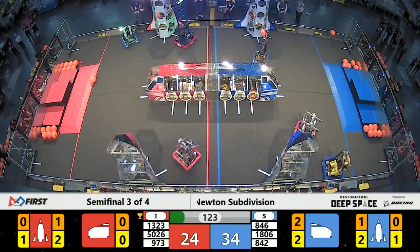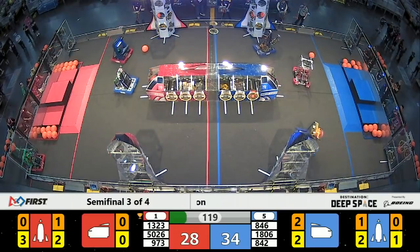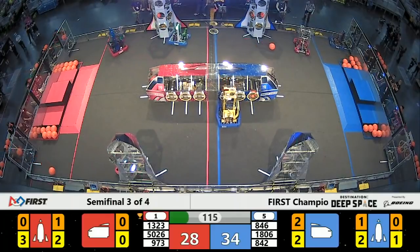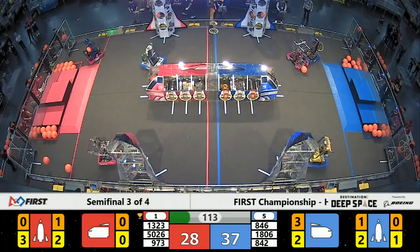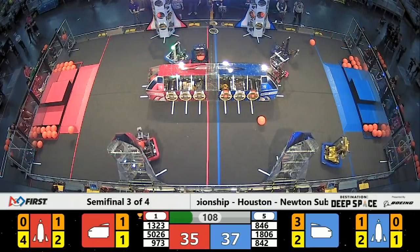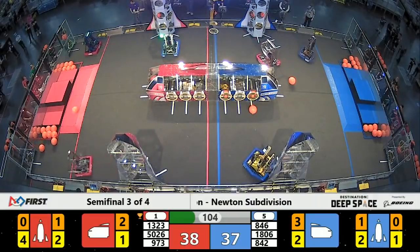Here comes Blue Alliance machine 842 with a cargo up and in. Blue Alliance now taking the lead themselves. 1806 SWAT trying to secure that lead with a little bit of defense on Madtown. Madtown spinning around, gonna go for the cargo ship instead, and they make that score.